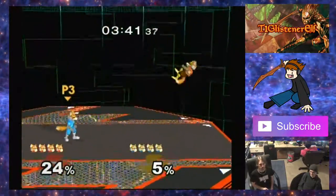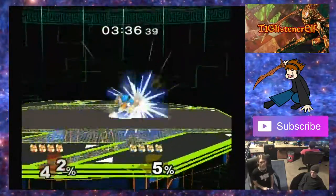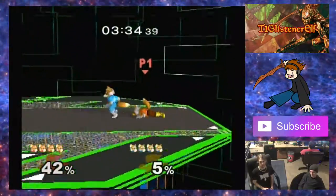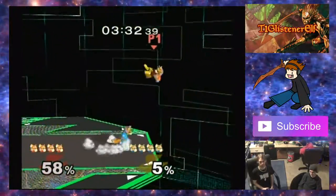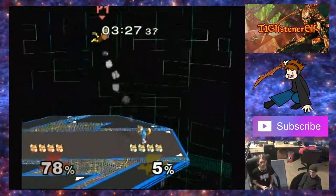Other than micro-positioning, the game actually treats you as grounded when you wave dashing. So for example, I can wave dash in, jab, up smash — something like that.